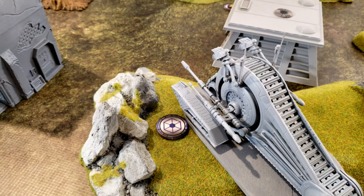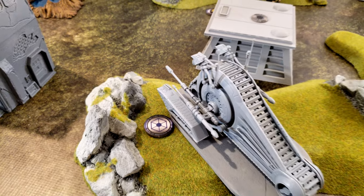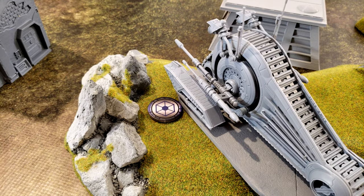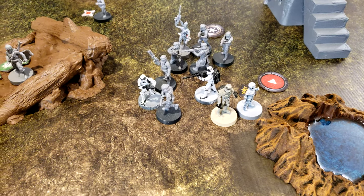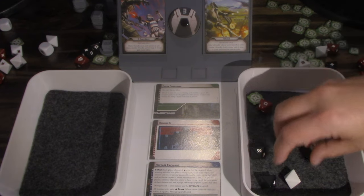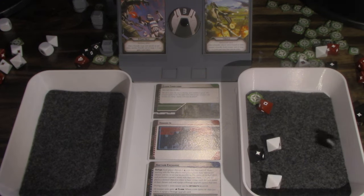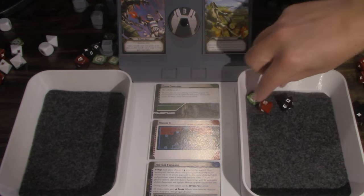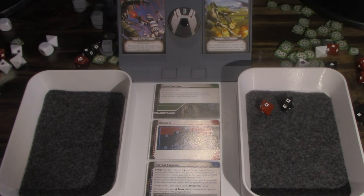It's going to AI aim and then it is going to fire its heavy repeating blasters at the ones with the prisoner. They surge. You have critical one and they surge. We roll these three. That was a surge, so that goes to a crit and it's a two. No cover because they're crits. One more dead. Another suppression.